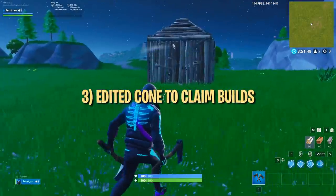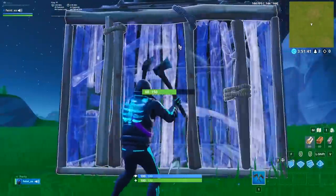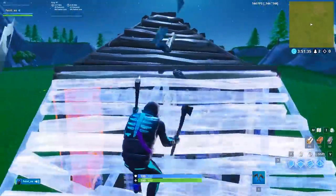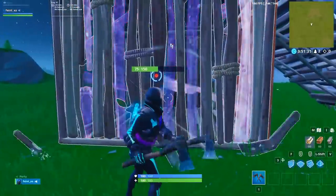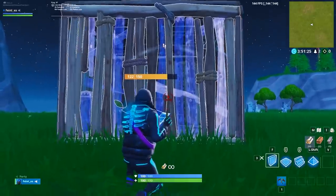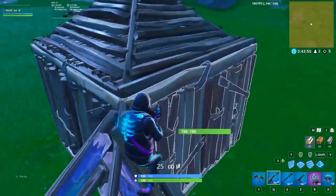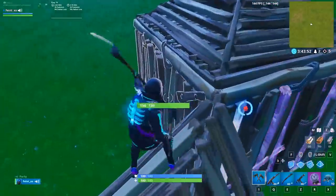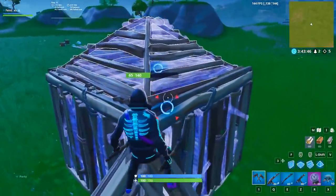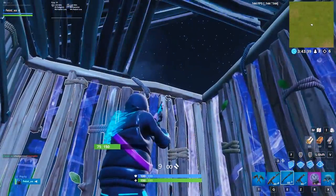Next up, we have this creative edit to help you claim an opponent's builds. Imagine an opponent is boxed up and holding all of their walls. Unless you have better ping or some other trick, it's going to be hard to claim a wall because they're likely holding turbo build on that piece. But what if they didn't know which piece you were going to destroy and replace? Place your own pyramid on the corner of their box and edit the square closest to that corner. If you run up on this pyramid, you have an angle to destroy four builds — two walls, their pyramid, and even their floor — getting all of those builds to one shot, then pick one to destroy, which would force the player turtling to guess correctly in order to keep their own builds.